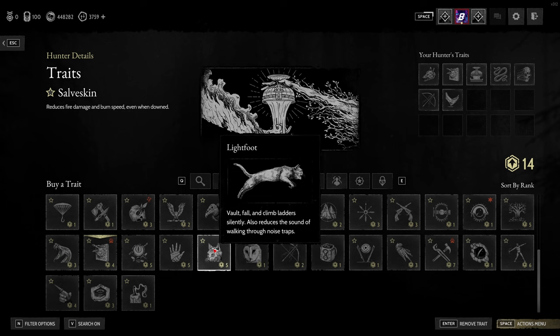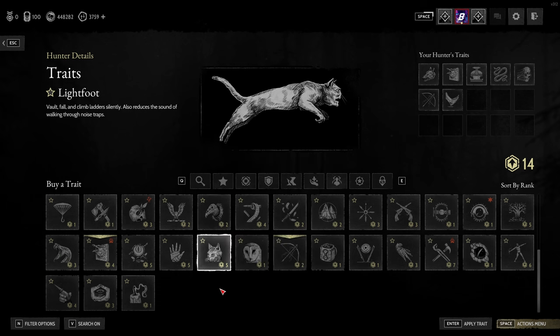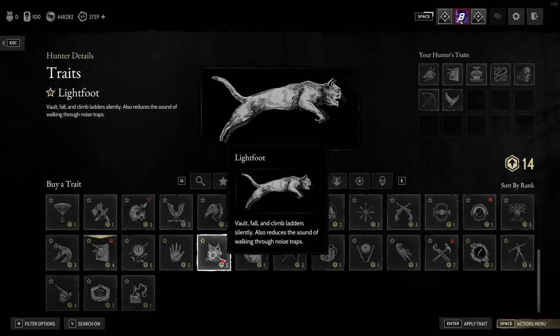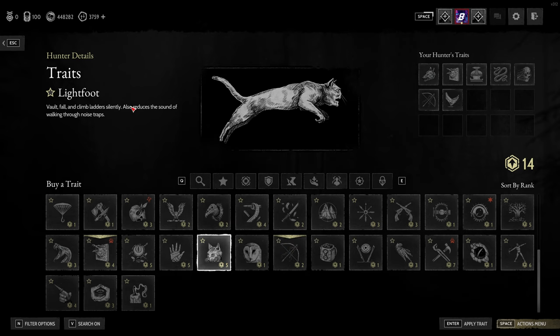The final general one I'll mention — not a must-have but a nice-to-have — is Lightfoot at five points. This means you vault, fall, and climb ladders silently. It's good for sneaking around and for getting into buildings like boss buildings when someone else is in there and you're trying to get a good angle. People don't realize how noisy you are going up ladders without it. It also reduces the sound of walking through noise traps as an extra bonus.